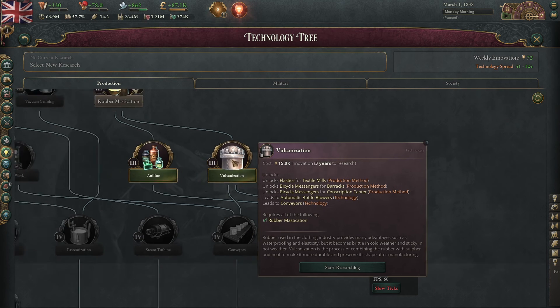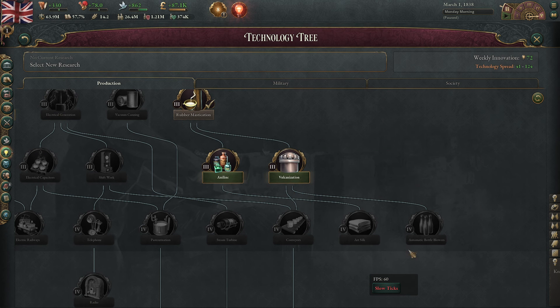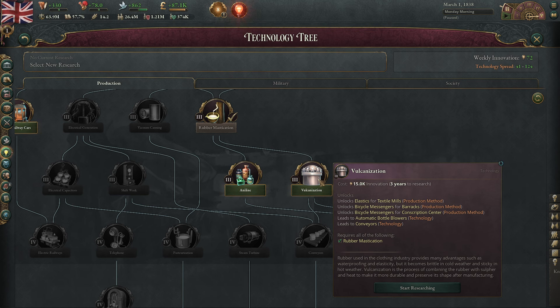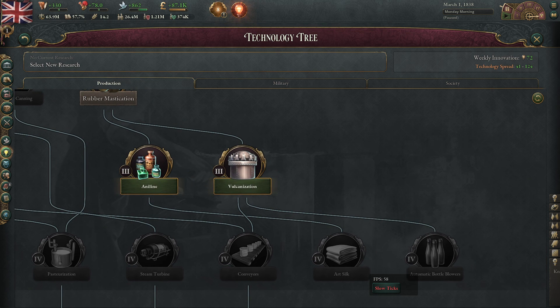Because it is also this really fun, interesting focal point where not only is it accessing automation techs, but it's also giving you a way to use rubber, and it's also advancing your military. I think vulcanization definitely deserves this spot here.